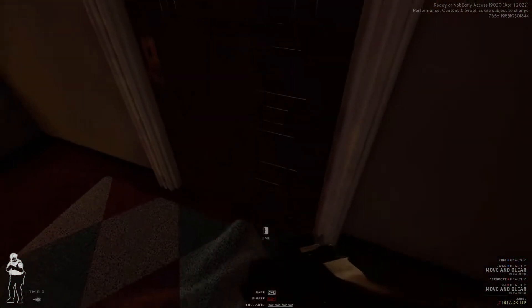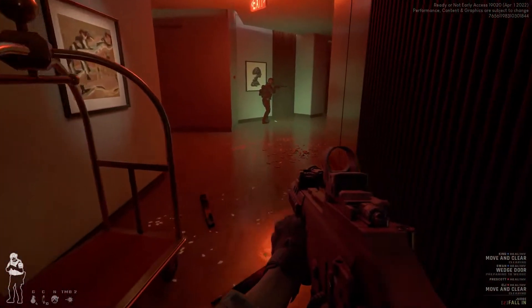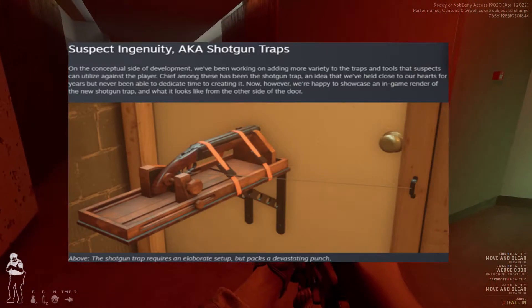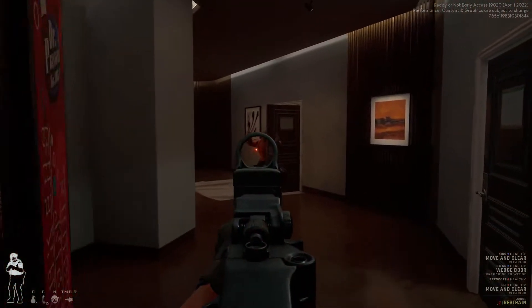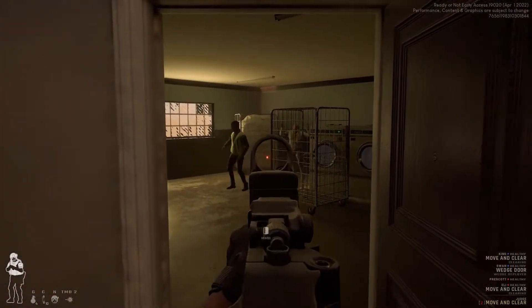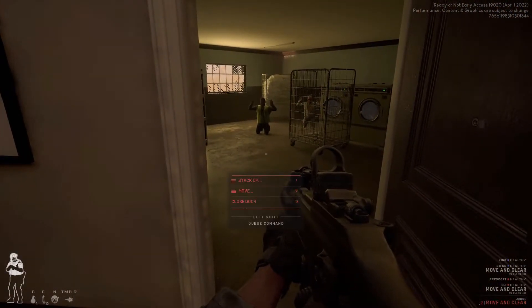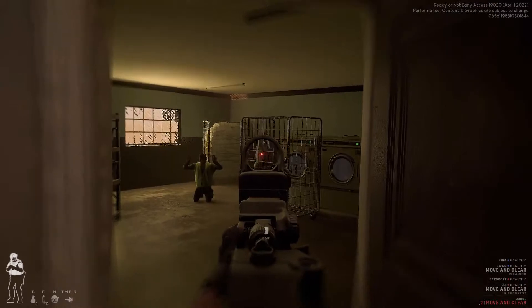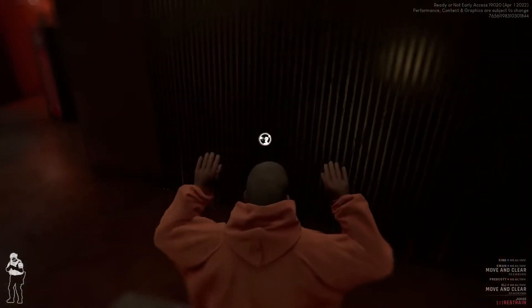Not only are we getting those two new variants of the MP5, we also are getting a new trap type. Now we've had flash grenade traps, we've had explosive traps, but we haven't quite had shotgun traps. That's right — ladies and gentlemen, we are going to get traps that have a double barrel sawed-off shotgun rigged to a door, so that when the door opens, you're going to be having a rough day if you're on the business end of this thing. However, it is not too overpowered because through these pictures, it indicates that it will be easier to spot, with bolts in the door holding up the trap and the whole mechanism.